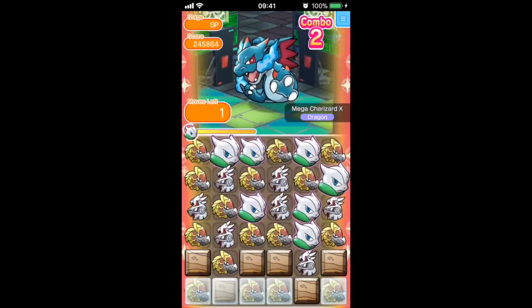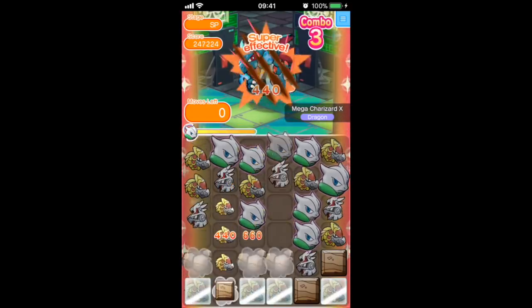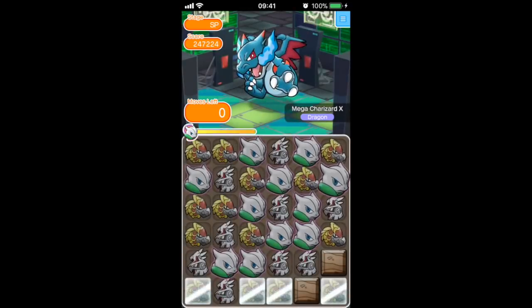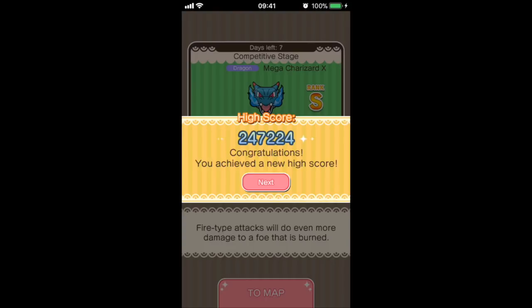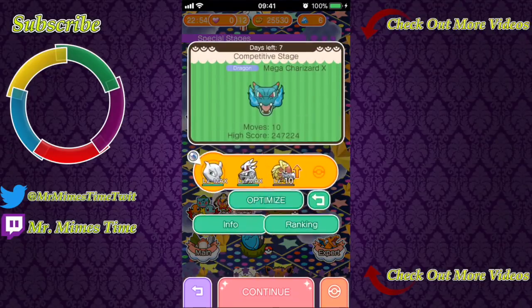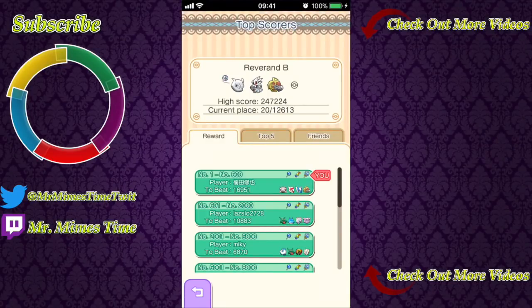I thought, why not go through it — let's see what we can do. Maybe a Silvally match into Mewtwo, but it was just a complete letdown. Such an anti-climax to a relatively fun and enjoyable stage. The final score: 247,224 — that puts me number 20 in the world. In the top 20 it will go down, but I'll keep trying this stage throughout the week.